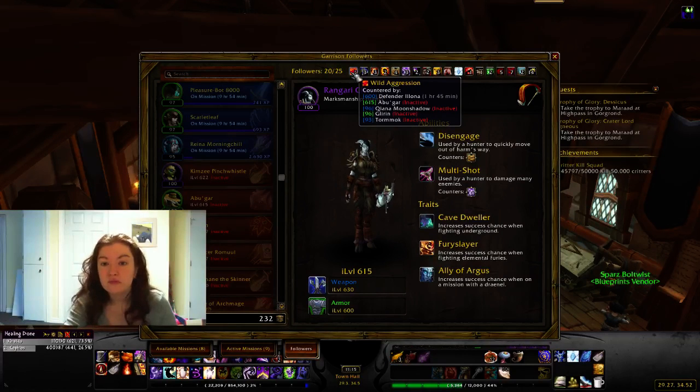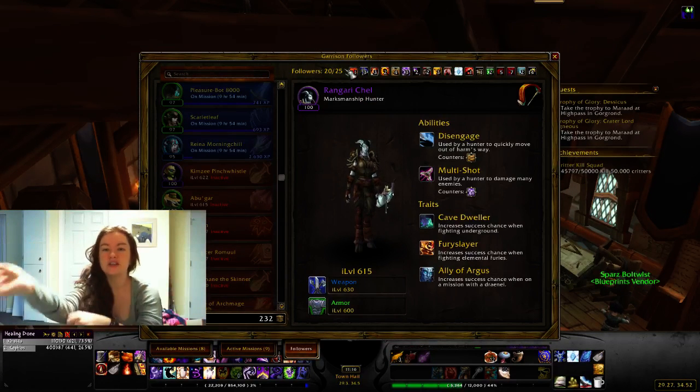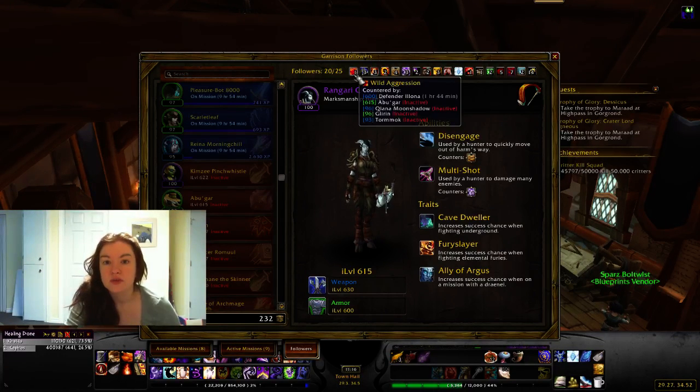So this is an add-on called Master Plan and it's the one I really like the most. Some add-ons just kind of do the work for you, but this one does not. This one tells you how many you have for each ability that needs to be countered, plus all the various buffs.